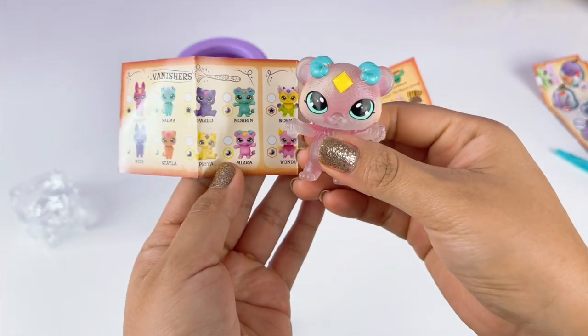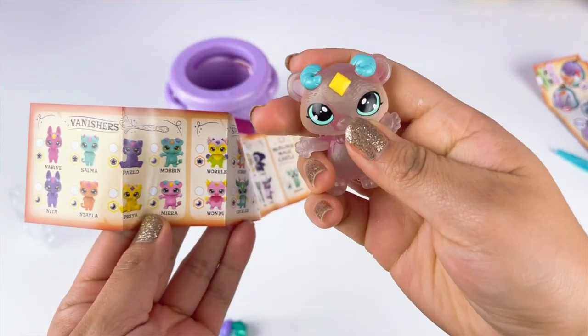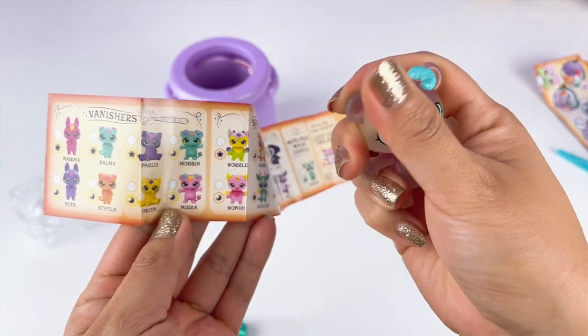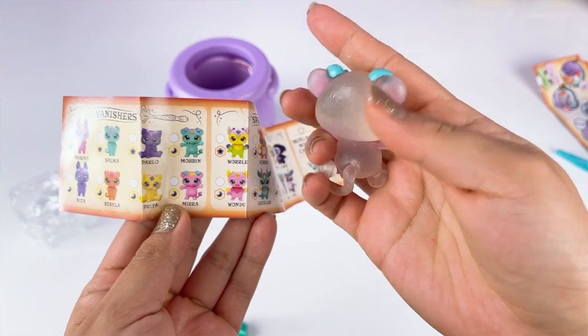Here is our second one. We got Mira and she is a vanisher. As you guys can see, she is starting to vanish — her pink color is starting to vanish. Oh my gosh, how cool is this?